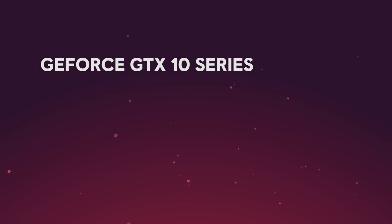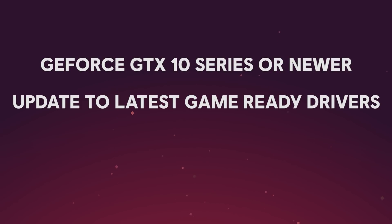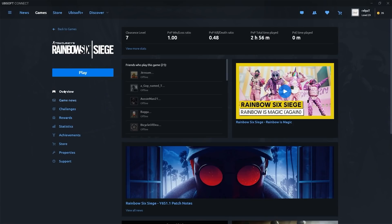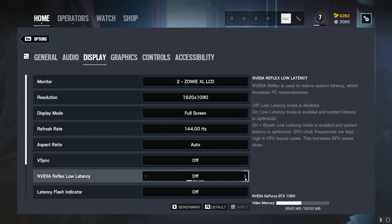Thanks for watching everyone, but before we wrap up, here are a few key bits of information. Firstly, you'll need a GPU from the GTX 10 series or newer. Secondly, make sure you're running the latest NVIDIA game-ready drivers. And finally, you'll need to be running the Vulkan version of the game — to launch that, head over to the Ubisoft Connect desktop app, hit play, and select the Vulkan version. Once you've got that covered, head into Display Settings in-game and enable the option. If you're still curious about NVIDIA Reflex, we'll drop a link in the description below. As always, if you have questions or feedback, head over to the Rainbow Six Siege or NVIDIA channels also linked below. That's it for now — see you later!